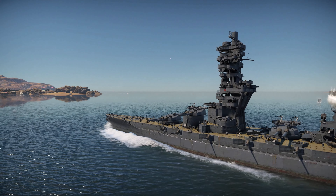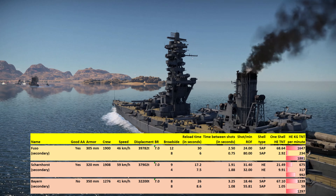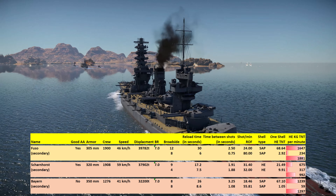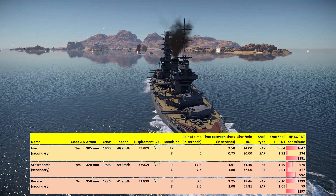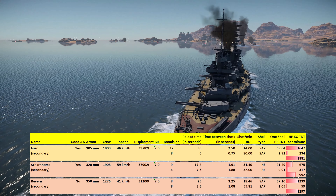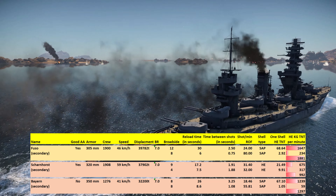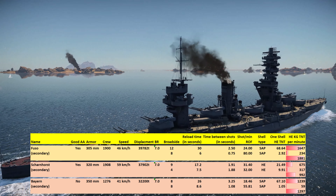Now we know the Fuso is the best of Japan, let's compare it to the rest of the 7.0 ships in the game, starting with the Germans — the Scharnhorst and Bayern. The Scharnhorst is quicker and has a similar crew count, and it does have torpedoes. But in terms of raw firepower, the Fuso is ahead by roughly double. The Bayern is not much better and lacks AA as well as having a low crew count. So the Fuso is definitely the winner here.